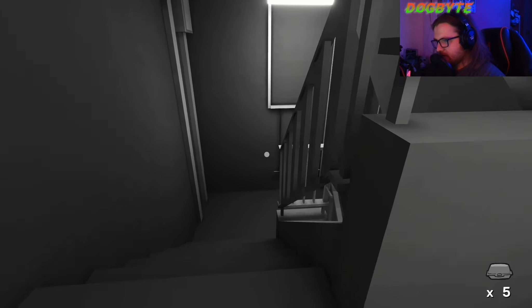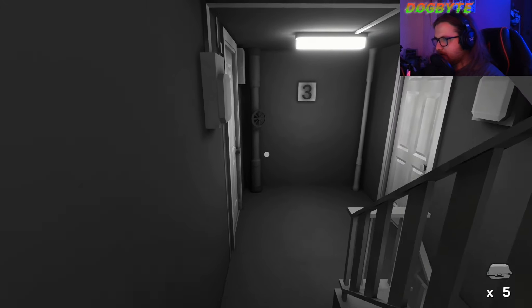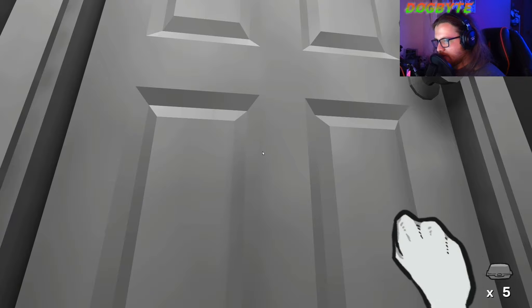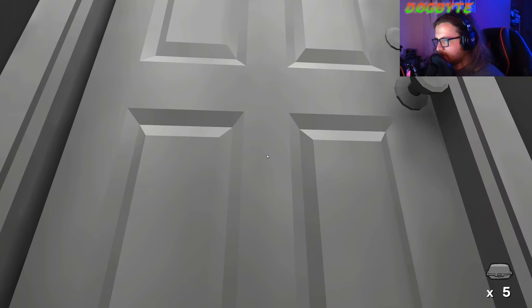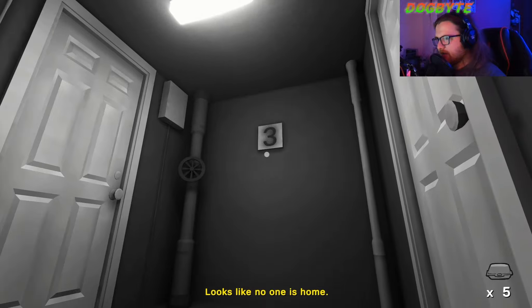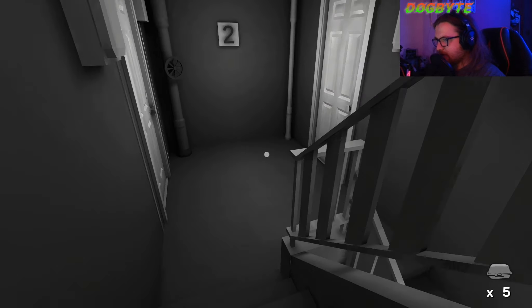Floor three — wow, nearly done already. This is going incredibly well. "Hola, cómo estás? I have food for you." No one's home. "Hola, cómo estás?" Looks like no one's home. That's two dud floors — five and three are duds.